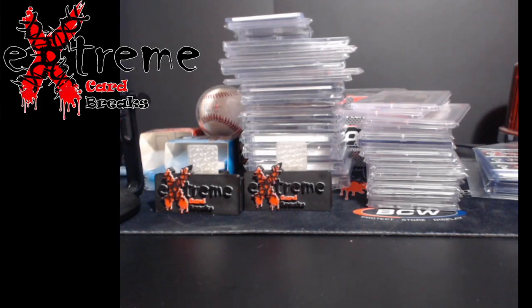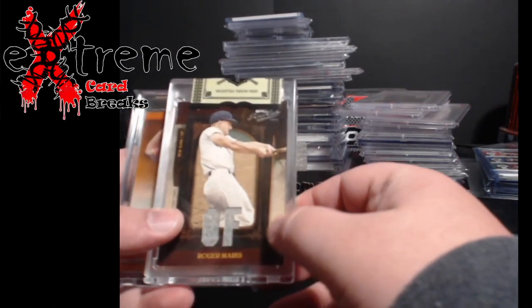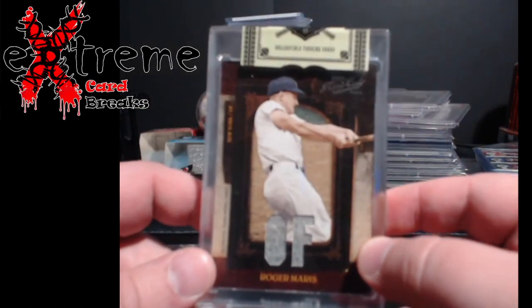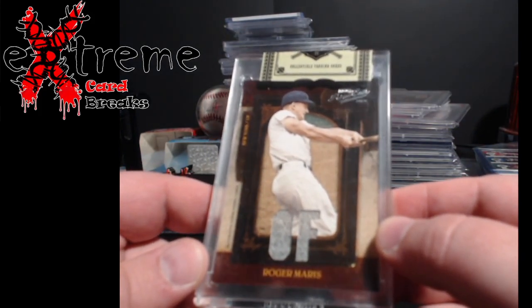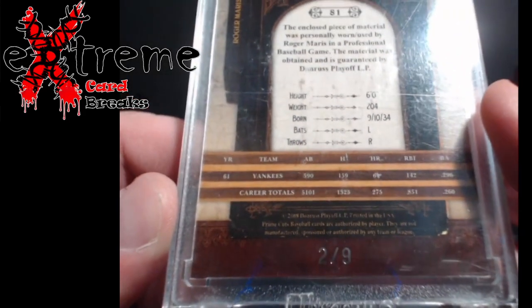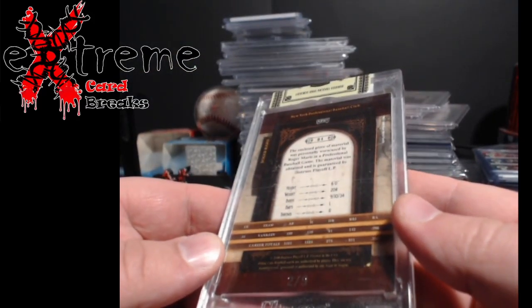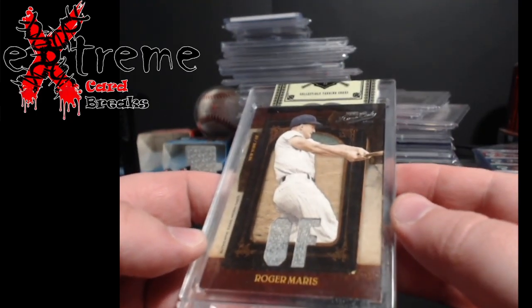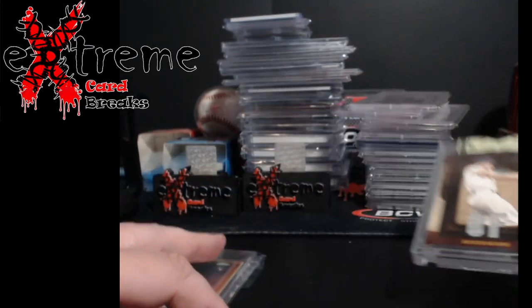Continuing on with the mail day - this is a Saturday pickup, two cards came in, both Whatnot pickups. First one is from Leaf or Playoff Prime Cuts - Roger Maris game-used jersey, out of nine, two out of nine. You can see it's still sealed by Playoff Panini from back in the day, but the case is pretty banged up and scratched. I tried to get most of it out but didn't work too well, so I'm debating on replacing it or not.